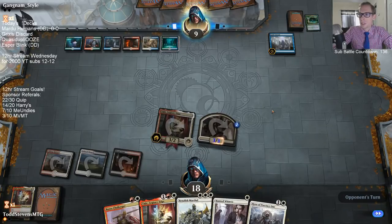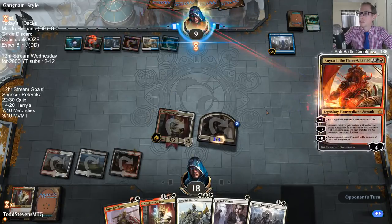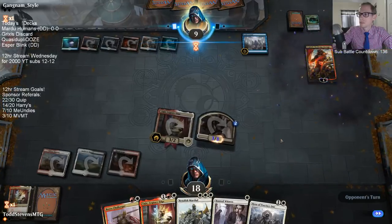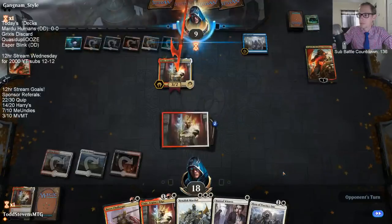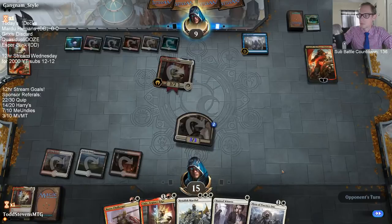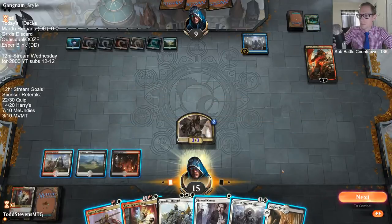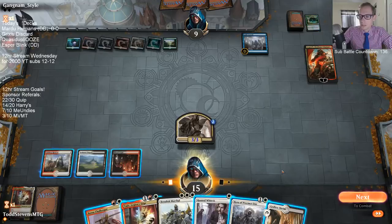We don't want to see that Angel though — it'd gain them a lot of life. Do I go with another Tajik and just attack them for six, putting them down to three and just ignore Angrath? Then I have my two lethal attackers.